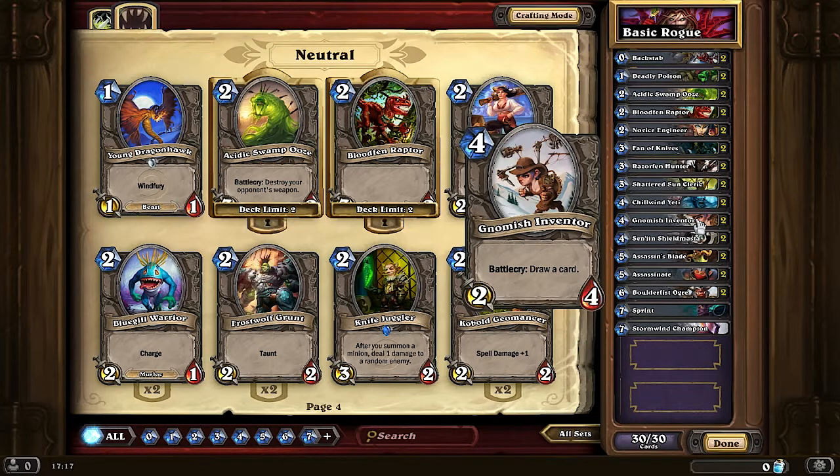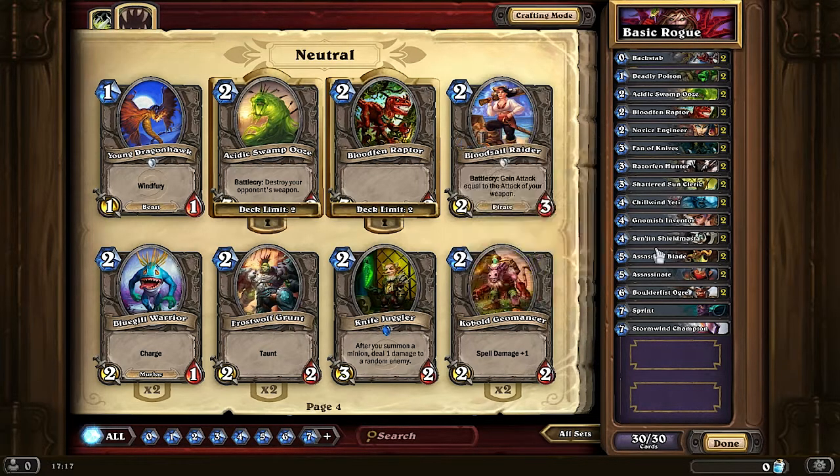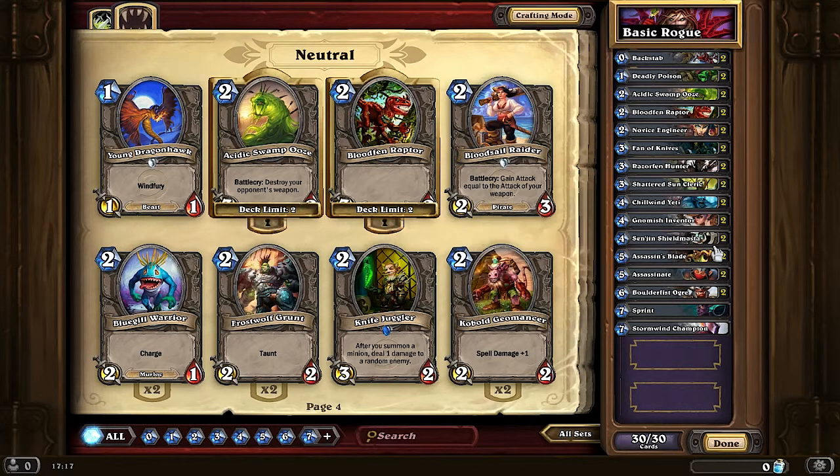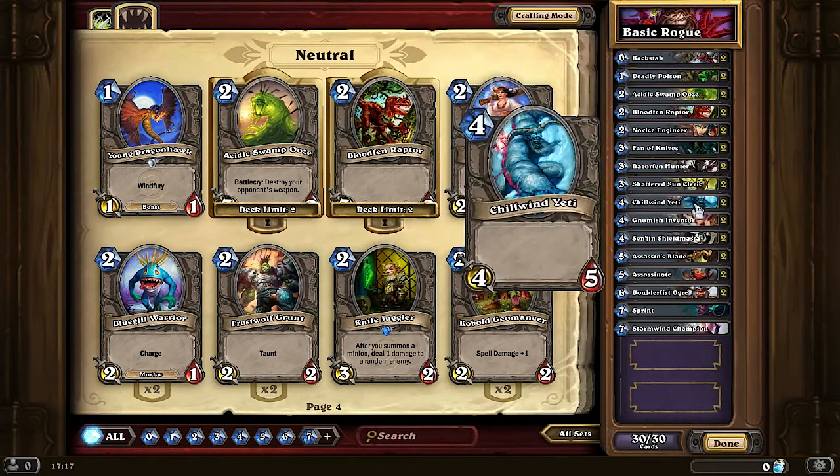The more cards you have, the more options you have. I would advise you to get 2 Sen'jin Shieldmastas in this deck, as you have no other taunts in any basic Rogue deck. Get them to establish board control — make the opponent's minions attack the taunt while you clear his minions on the board with your dagger or with your Assassin's Blade.